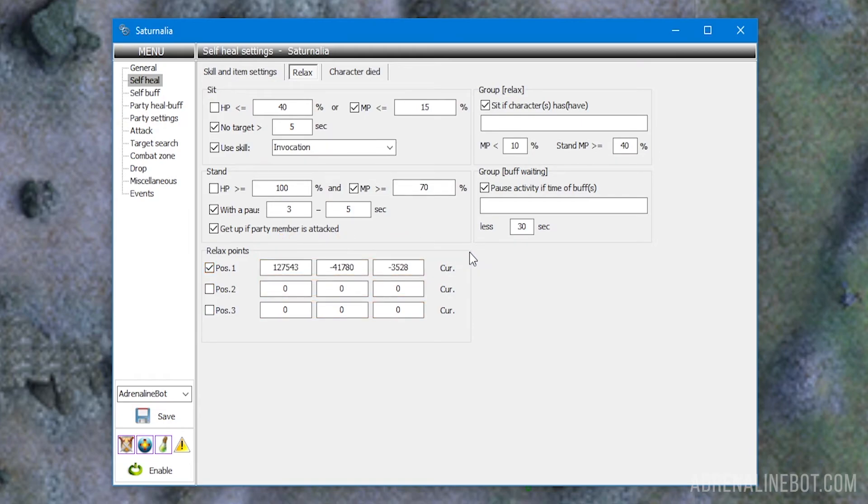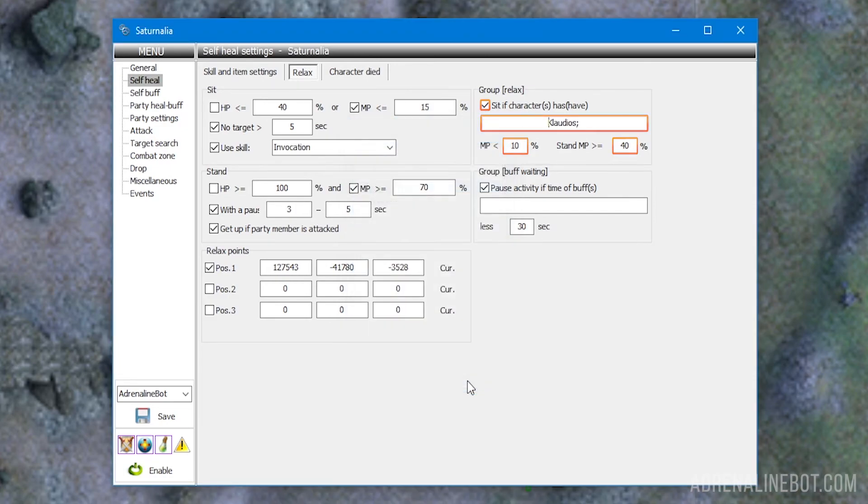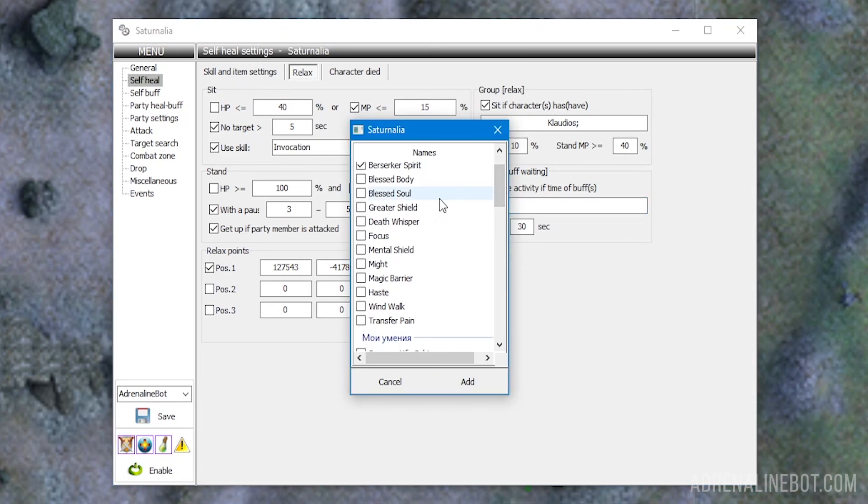There are also a few more options for the party. Group relax: when this option is enabled, the bot will sit down for regen if any of the characters you have listed have MP lower than the configured level, and will sit until all characters have the required amount of MP. For convenience, you can double-click to open the list of visible players and mark the desired nicknames. Group buff waiting: this option allows you to pause the bot's activity and farming if any of the buffs indicated here is expiring and the time left is less than the configured value. For example, this can make the presence of Shylan Night icon or Spirit of Shylan mandatory for farming. Again, for ease of setting, you can double-click to open the list of current effects and select the ones you need.